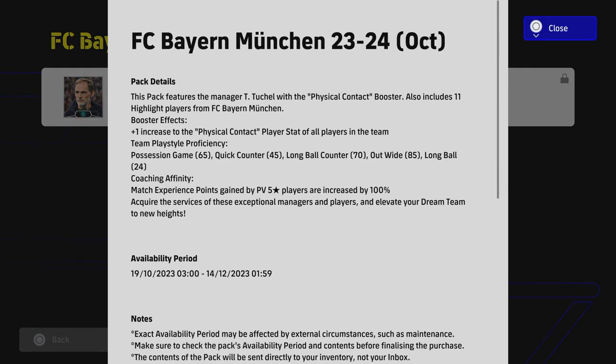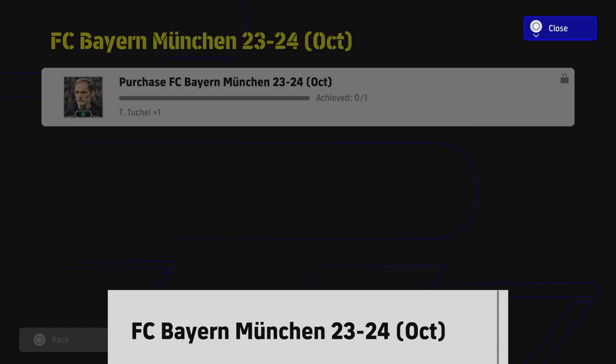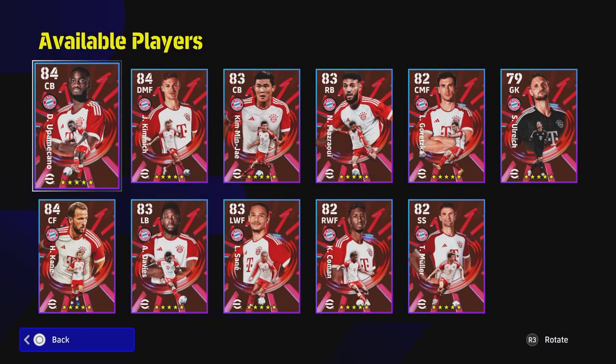If you are still on the fence about whether to buy these packs, here's what you get: a legendary or booster manager — Thomas Tuchel — who plays out wide and has a coaching affinity for players over five-star player value. He also gives a plus one to physical contact. All of the builds you're about to see are the best builds within this formation and tactics playing with Tuchel as manager — so this is literally: buy the pack, play exactly what you have.